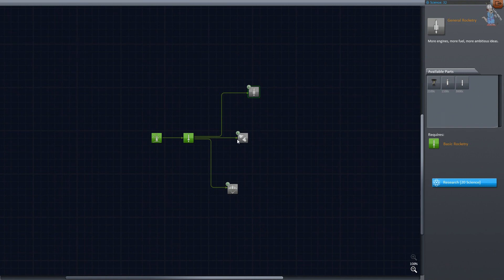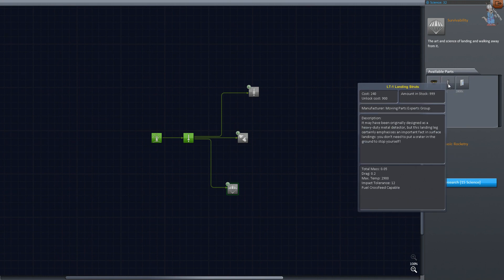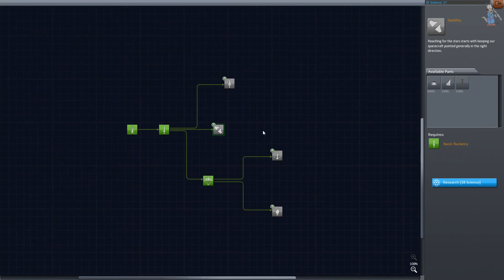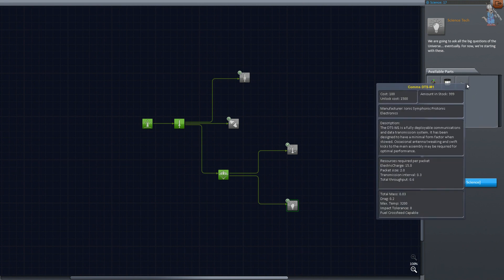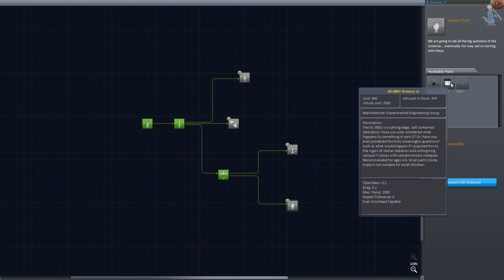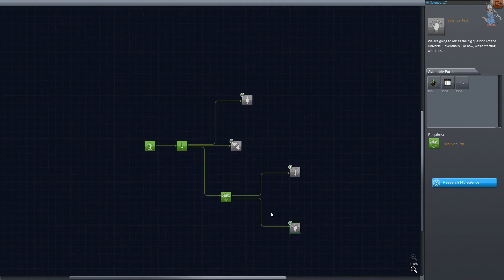Třeba když pošlete vozidlo na Dunu, dostanete data o Duně. Ale když dostanete někoho na Dunu a zpátky, získáte spoustu dalších bodů za bonus, že jste ho dokázali recovernout. Máme 32 bodů — odemkneme nožičky, to se hodí. Příště se pokusím přistát na Munu. Za 40 bodů jsou tu další věci. Baterky by se hodily dost, ale stojí moc. Je tu opravdu strašně moc věcí a tohle vás dostane zpátky do hry.